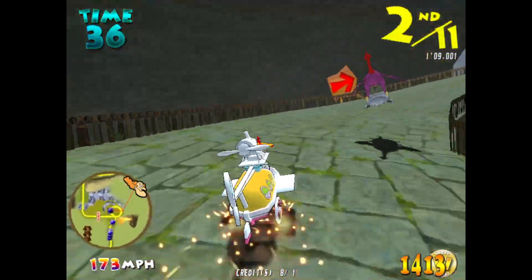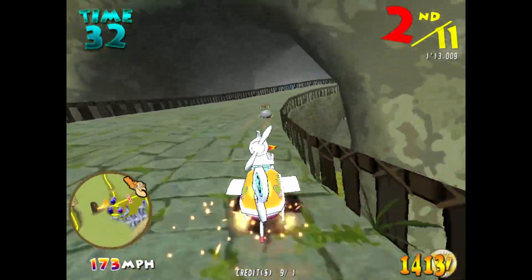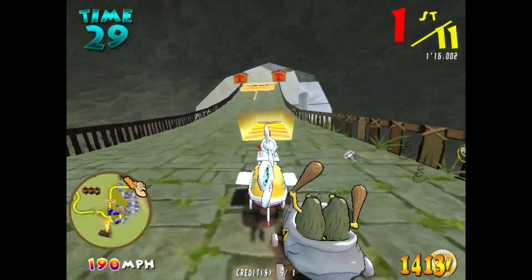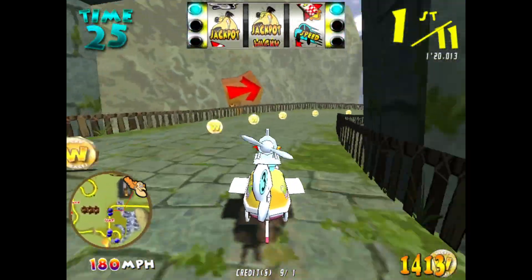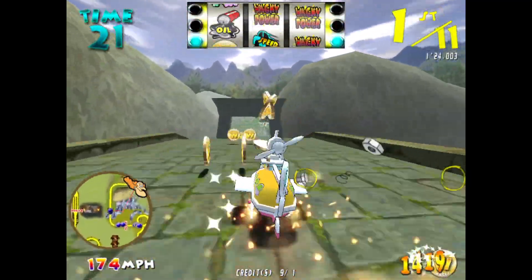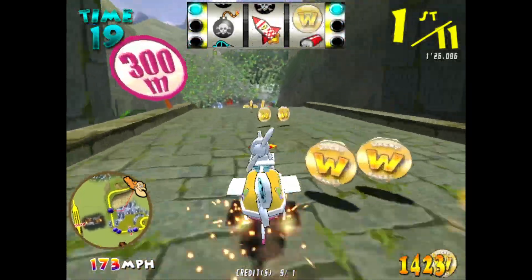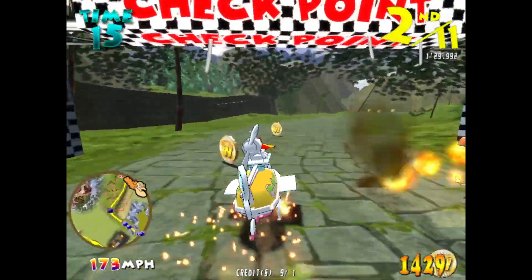At the latest checkpoint, we have the drivers in the following order. First, a Converter Car. Second, a Creepy Group. Third, a Boulder Mobile. We have a word. Watch out for the bomb. Time extended.